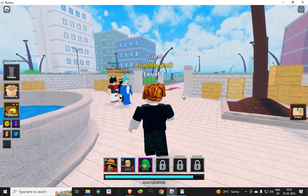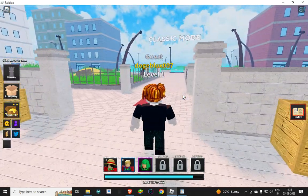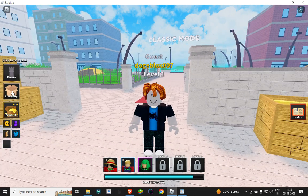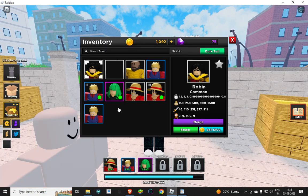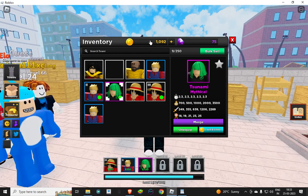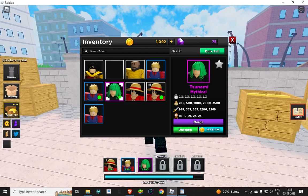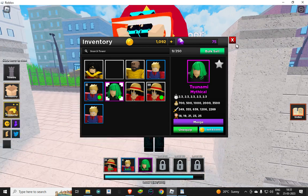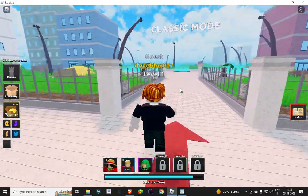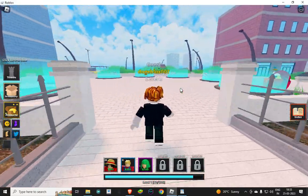I got six thousand gold and some gems, and I also got free towers. I got this mythical tower. So I got six thousand cash and 75 gems, and this mythical is really cool and so good. You can just go here and start the game.